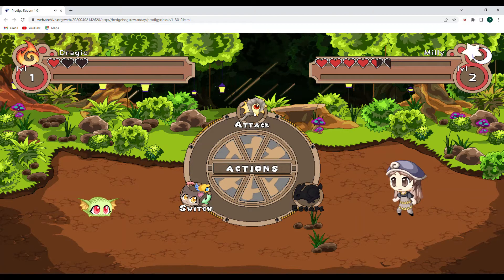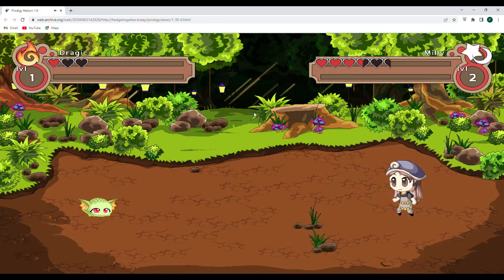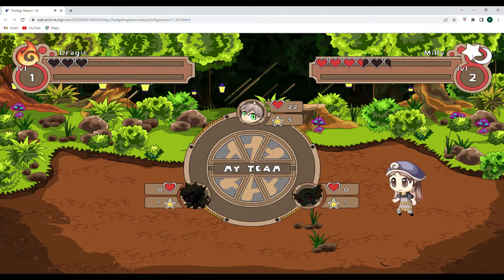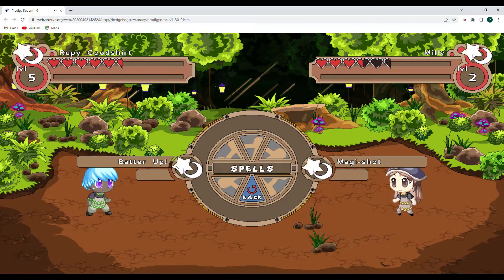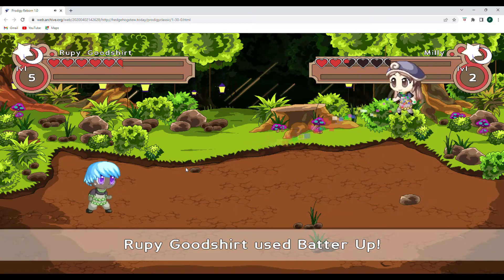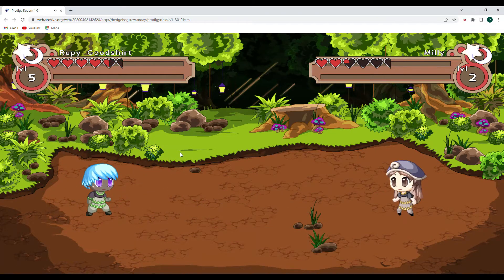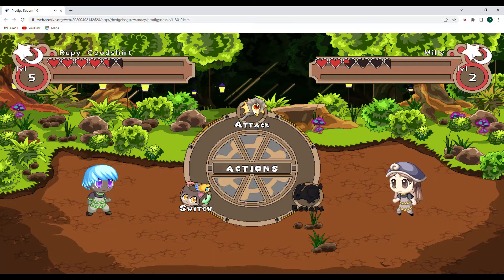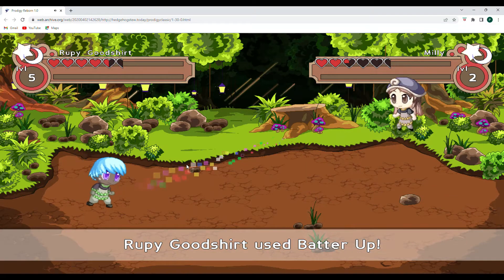I'm going to go ahead and see what happens if Dragic gets hit again. Fireball — that lands, which is awesome. Let's see what magishot does. And Dragic is running away, so it is up to me now. It looks like Millie is heartwise about my level, so hopefully she doesn't hit too hard. Let's try batter up and see what happens here. That's cool. Magishot — that hits. Pretty standard here. Let's go to attack again. It doesn't say how strong they are.